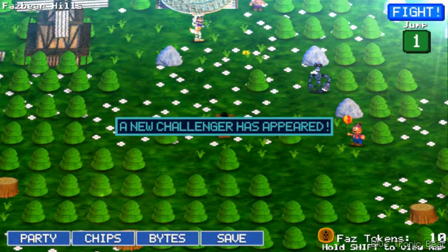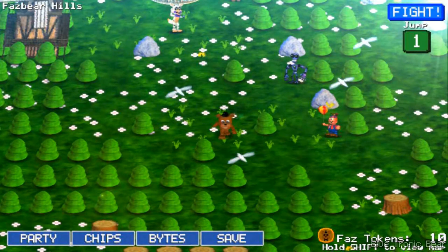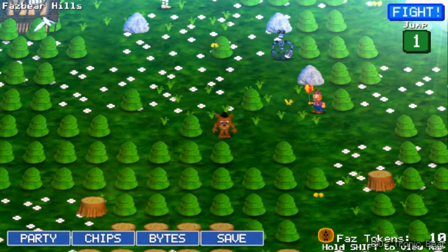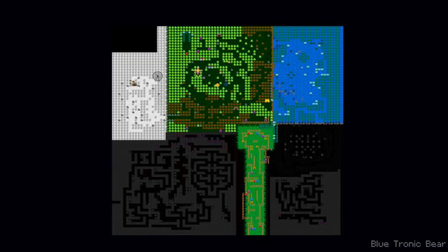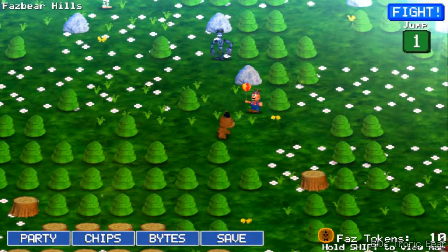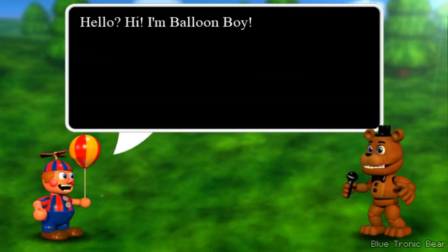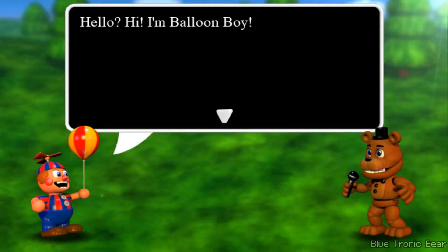A new challenger has appeared! When the new challenger appears, you have to find them in the overworld. If you press shift, you can see two dots — one is you playing as Freddy, and the other dot is the challenger. The first challenger is Balloon Boy. The challenger actually appears in the overworld and you actually get to talk to them. That's really cool.